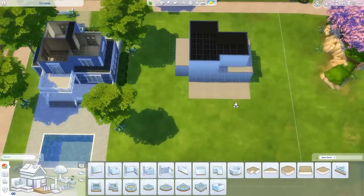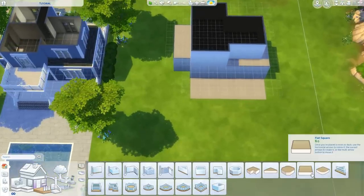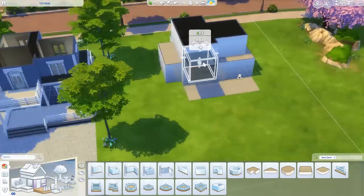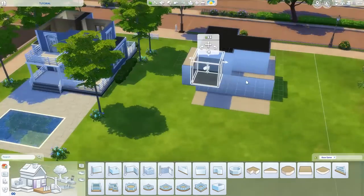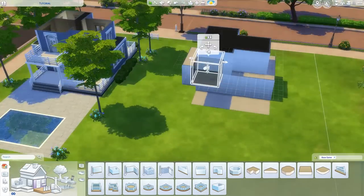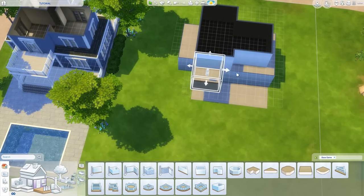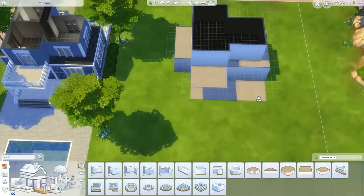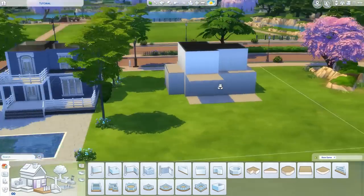For the balcony upstairs, it's the same process - grab another flat square, go up a level, place it on the grid, and pull it to the right length. There we go, we have a balcony that is the right size for our house.